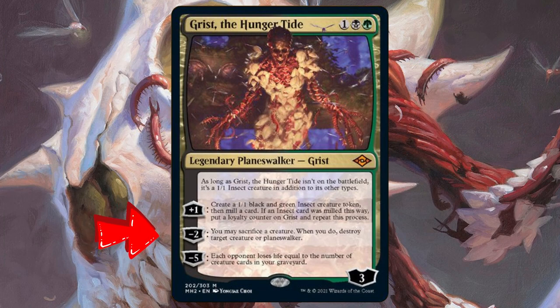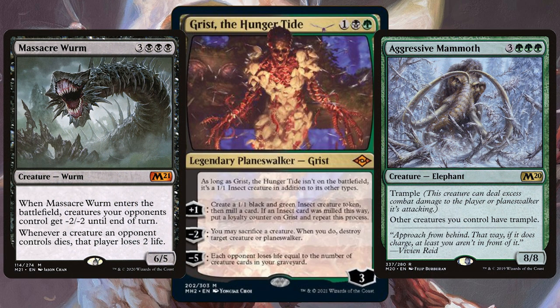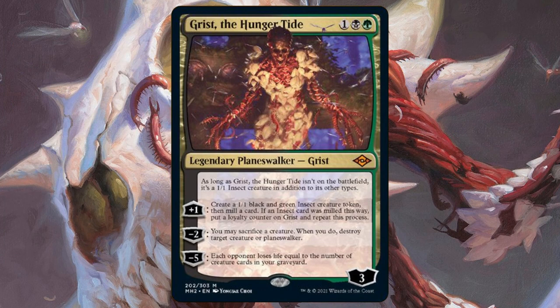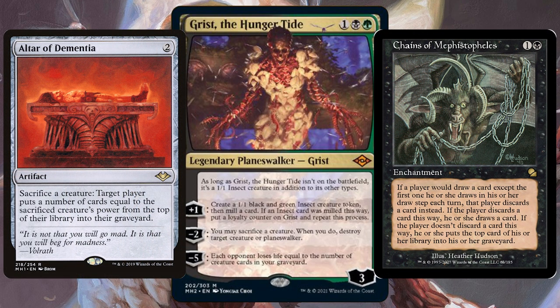For minus 2, you sacrifice a creature to destroy target creature or planeswalker, which is an ability you can use straight away — great for destroying those big threats opponents may have late in a commander game. Finally, its ultimate makes each opponent lose life equal to the number of creature cards in your graveyard, so make sure your deck has plenty of ways to mill and get those creatures in the graveyard.